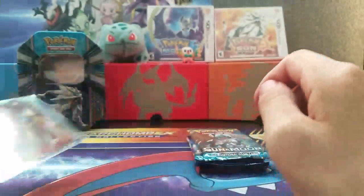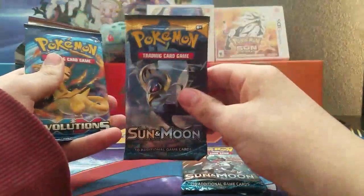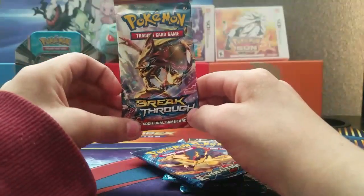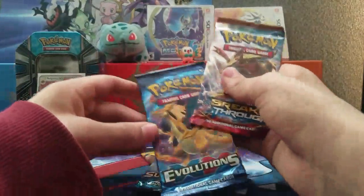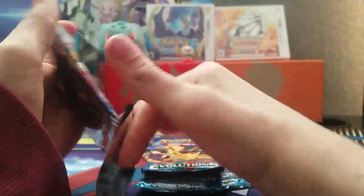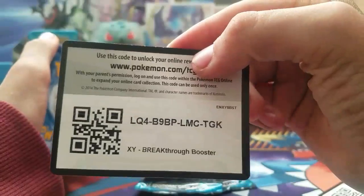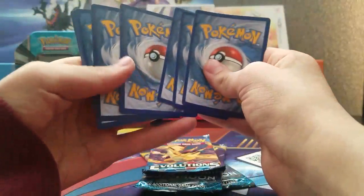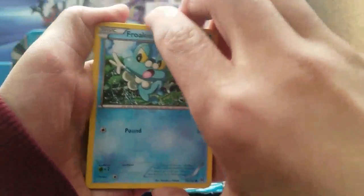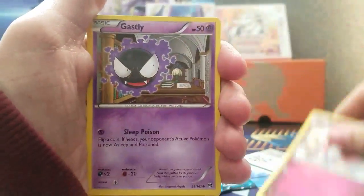In this tin we have a Lunala pack art, a Solgaleo pack art, a Charizard Evolutions pack art, and a Breakthrough pack art. To start this video we are actually going to start with the Breakthrough pack. There's your code — three for the newer older packs.